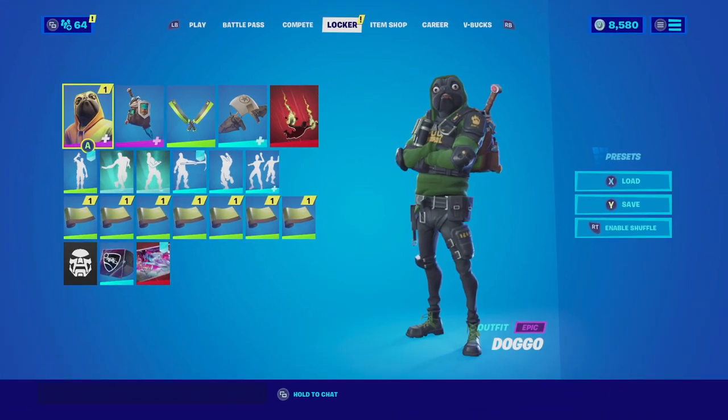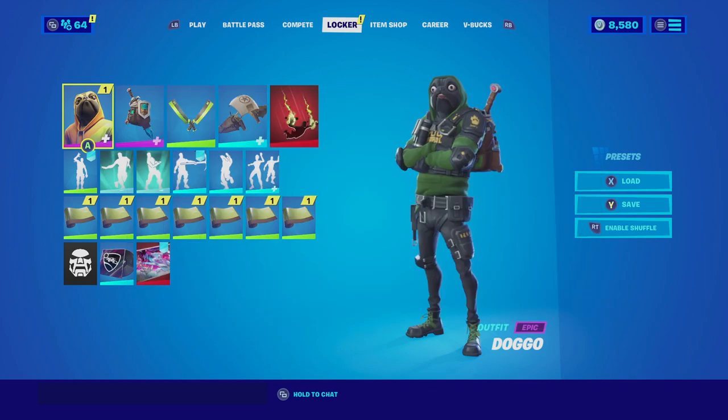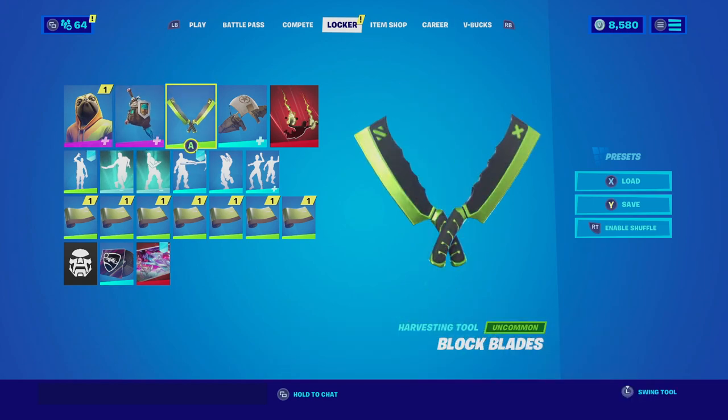For the next combination entry we have the entry from TTV Birdie28. He goes with Doggo with the militia edit style — this is one of those skins you really don't see in the battlefield that much. He goes with the backbling the Adventure Pack with the ghost edit style. The Adventure Pack is a very solid backbling; even though the green is a little bit off, it's still green so it looks very good. He didn't know the name of the harvesting tool, so he said it was two machetes with a light green blade on the bottom.